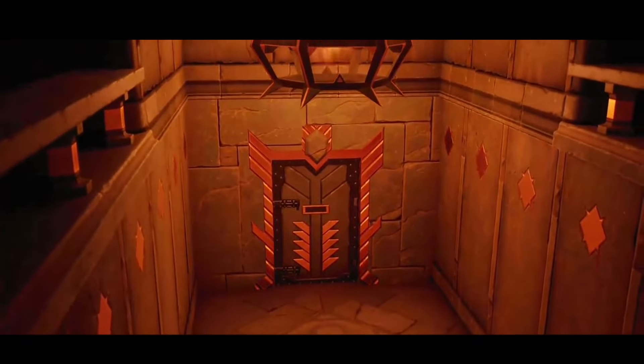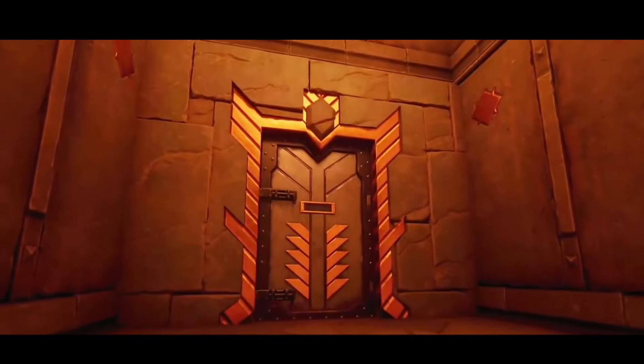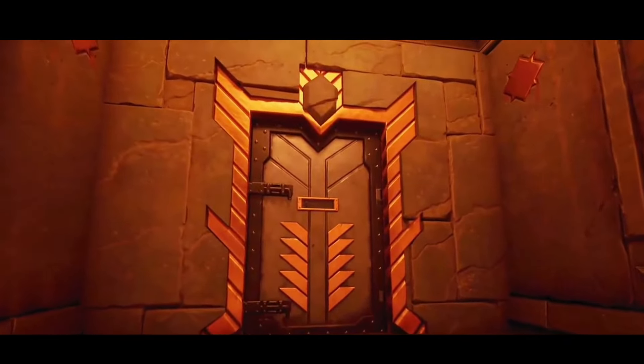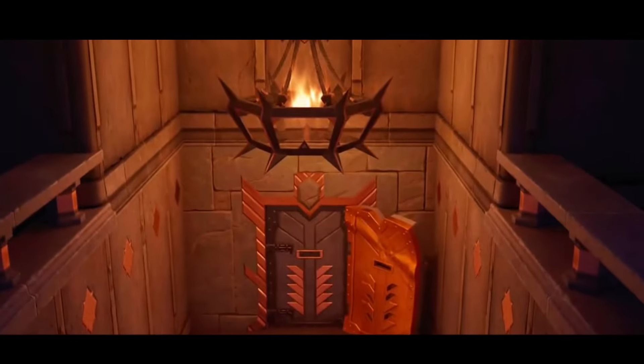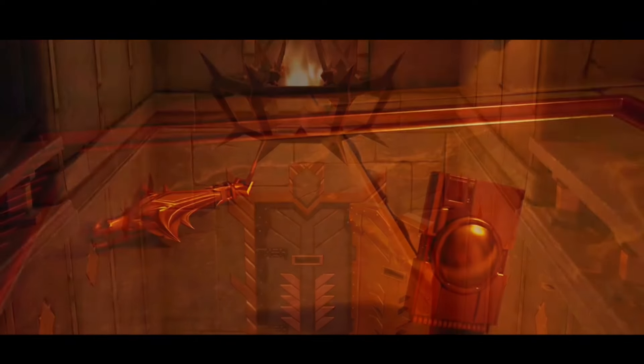Head to the underworld's purple tree and discover a caravan filled with hidden objects, seemingly preparing for Midas's anticipated return. Inside a prison cell, you'll find Midas's reboot card, locked away for years but now ready for a resurrection.